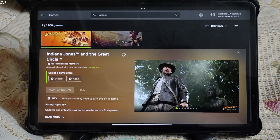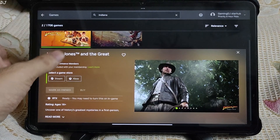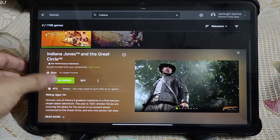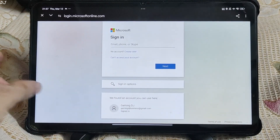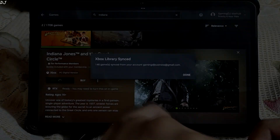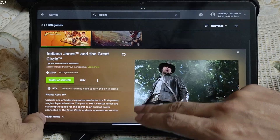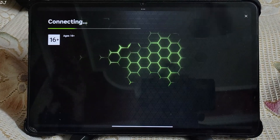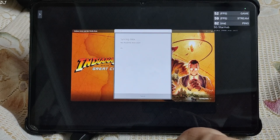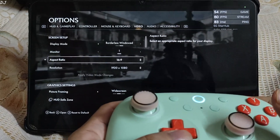Now I'll run the PC Game Pass version of Indiana Jones and the Great Circle. This game cannot be played using the free tier of GeForce Now, as ray tracing cannot be disabled. Select the platform: Xbox. Mark as owned. Connect — sign in to your Microsoft account that has an active PC Game Pass membership. 146 PC Game Pass games got synced. After restarting GeForce Now, Indiana Jones is now marked as owned. Syncing data — save files are downloading. PC Game Pass versions of games do work on the Starhub server.